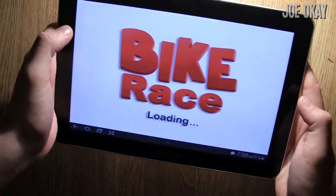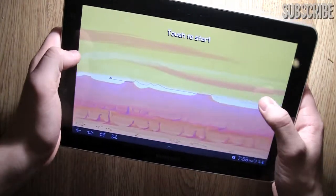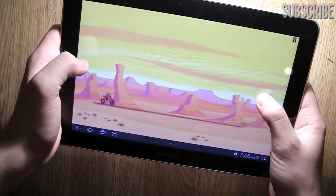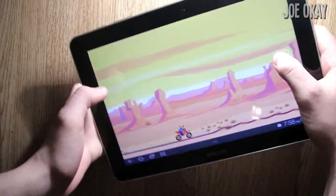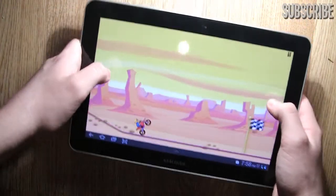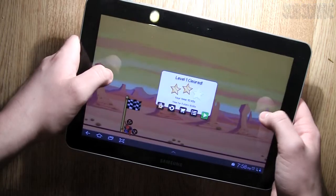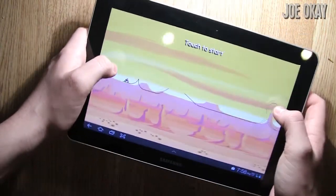It's level 1. Very simple controls. You've got the brake and the acceleration over here. So you can accelerate, but you can also tilt the bike so you can do wheelies and stuff, which is cool. Ideally you would want to play this on a phone because it's obviously a bit more awkward on a tablet.